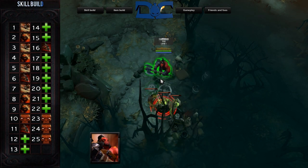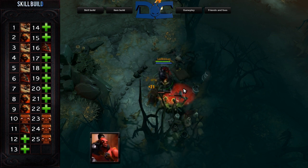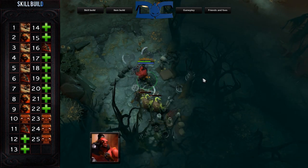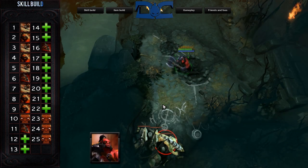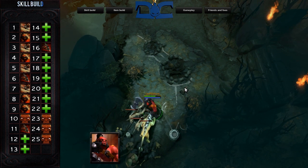Skill build. There are two builds to a jungling Axe. Build number one is to max out Counter Helix by level 7, then max Berserker's Call. For all builds, you'll get your ultimate Culling Blade at the standard levels 6, 11, and 16. With this build, Battle Hunger serves very little purpose, because by the time you level it, enemy heroes generally have upgraded boots and a high HP pool.